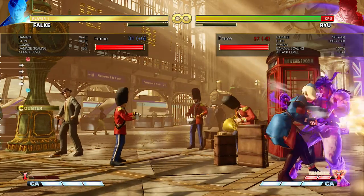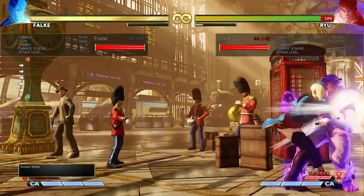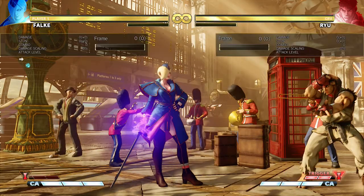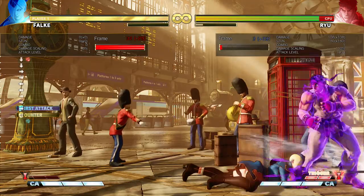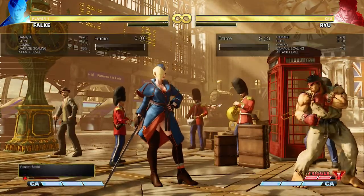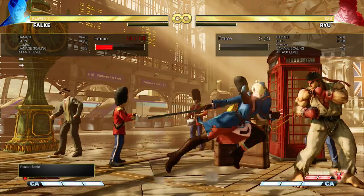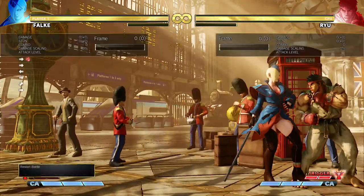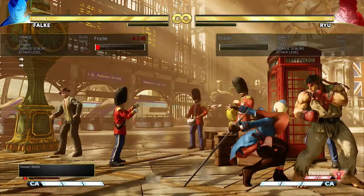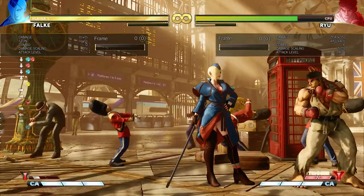For counter hit combos in the corner, optimal damage is the same as mid-screen. You can get counter hit crouching hard punch into cannon, which you can combo off of with ease. If you get a very close crush counter on forward hard punch, combo with four-framers — I'd recommend crouching light punch — and it will get a standing reset. If you get a crush counter standing hard kick, dash forward for medium punch, cannon, crouching light punch, Schneide.